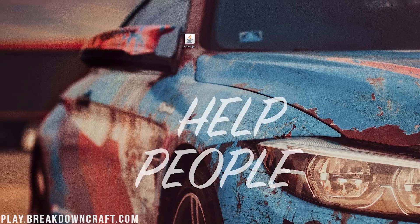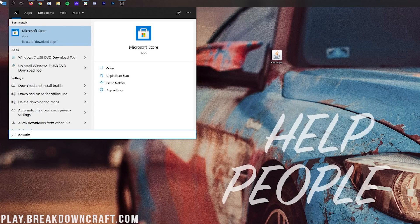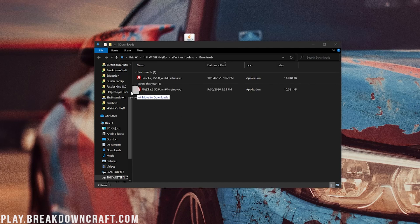If this isn't already on your desktop, it's going to be in your Downloads folder. To find that, click the little Windows icon — it's probably in the bottom left of your screen. Click on it, type in Downloads, then go to that Downloads folder and in there you will find the server.jar. You can drag this to your desktop just for ease of use.